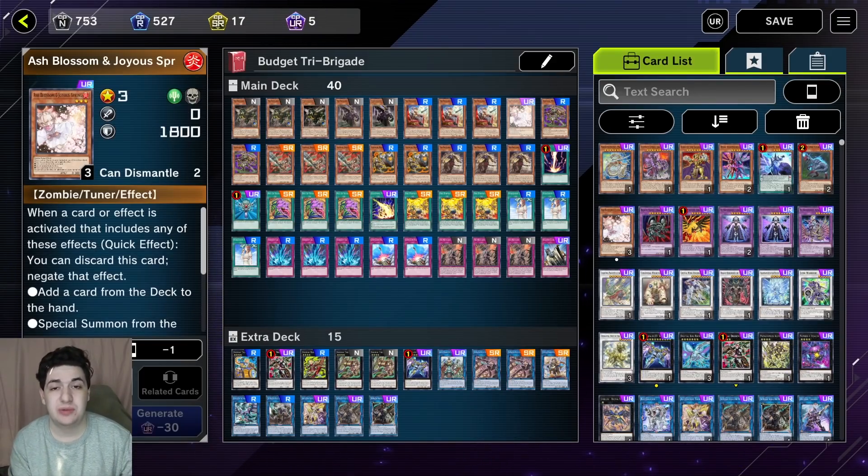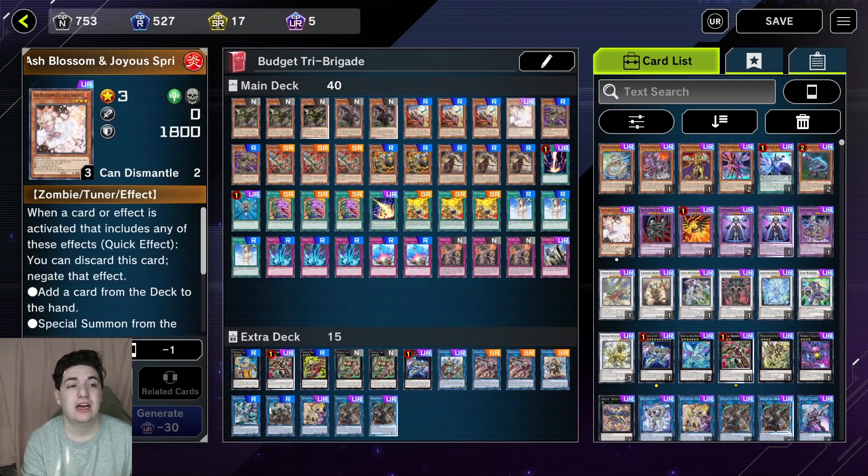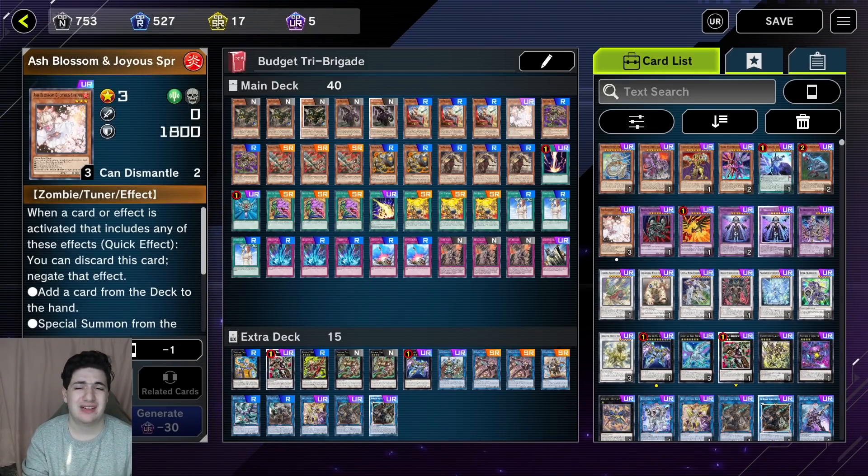Then we have Ash Blossom and Joyous Spring — a one-of. I'll say this every video: get the 700 gem pack that contains the one guaranteed Ash Blossom. That is the number one pack to get to start out. There's also a specific pack you want to get a Forbidden Droplet from — we'll post that tutorial soon, probably tomorrow or within the next few days. But Ash Blossom — you want to play at least one. It's always going to be strong regardless of format.